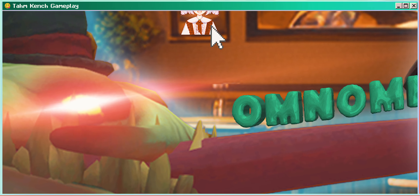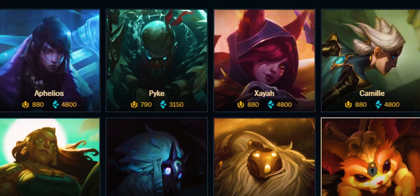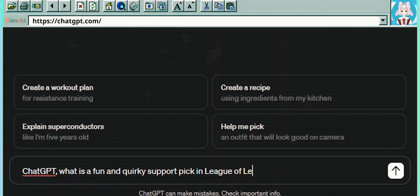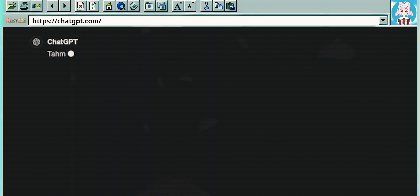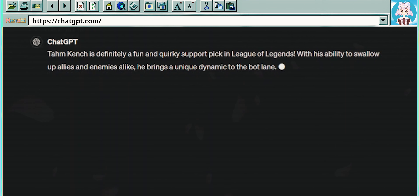I kind of want to play a random champion for the new Mastery Chess Rewards. I asked ChatGPT: what is a fun and quirky support pick in League of Legends? Tahm Kench is definitely a fun and quirky support pick in League of Legends. With his ability to swallow up allies and enemies alike, he brings a unique dynamic to the bot lane.